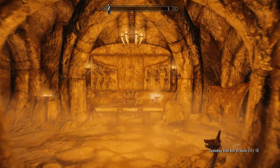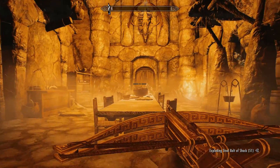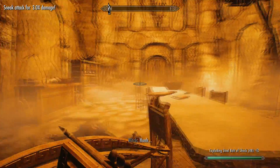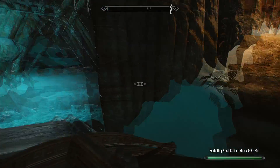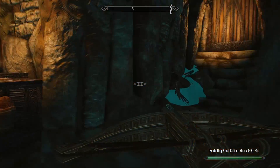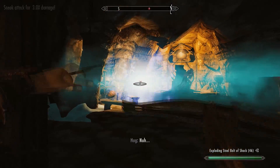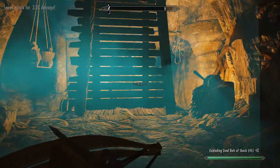Once inside, you'll come across a dining room with a couple of mages and a hag. I suggest going for a sneak attack on the hag first because she's the most powerful of the bunch. Once she's dead, head through into the next area. After dispatching the enemies in the throne room, pull the lever to lower the bridge.